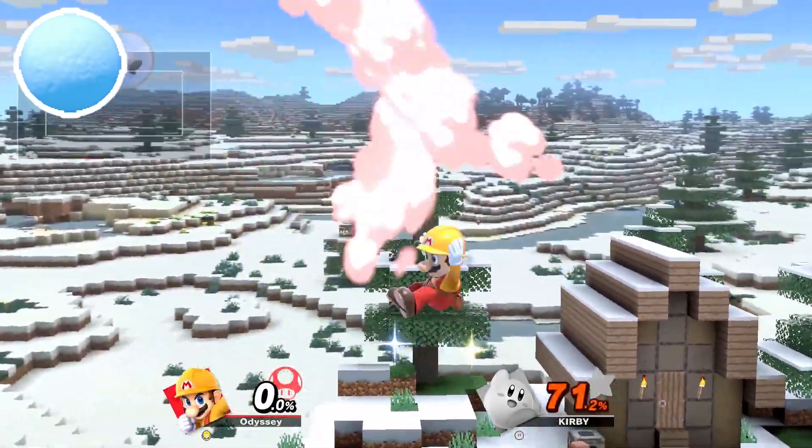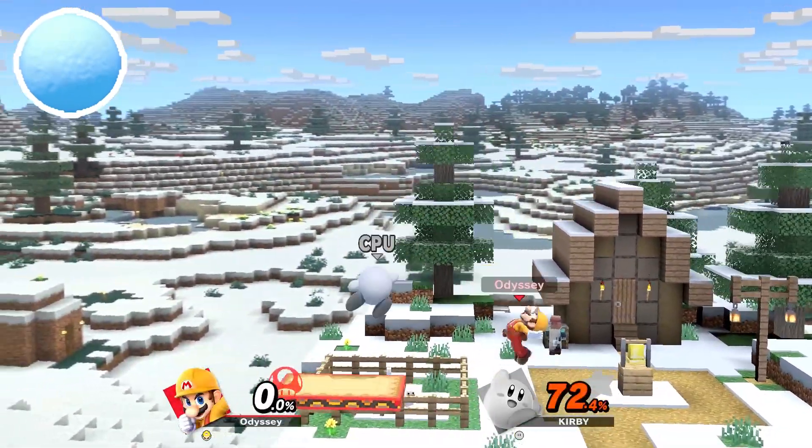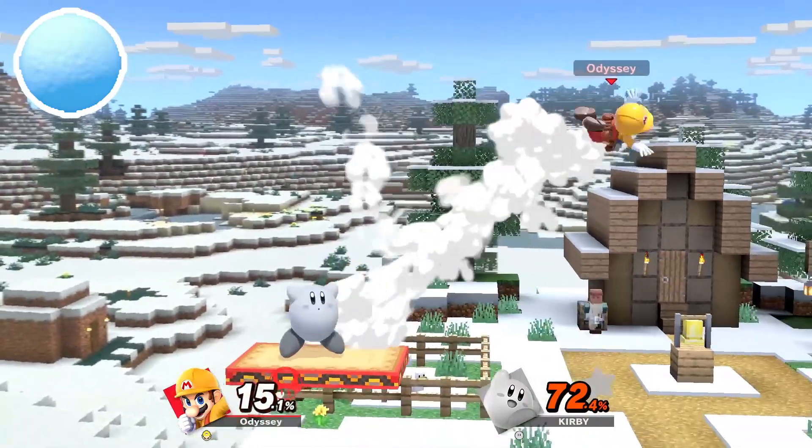I wasn't going to include this next one, but my brother kept annoying me about it, so I should talk about the Snowball as well, which you get from placing a spike ball into the snow theme. This will be represented by a white Kirby on the winter variant of the Minecraft World stage, making this a novice.